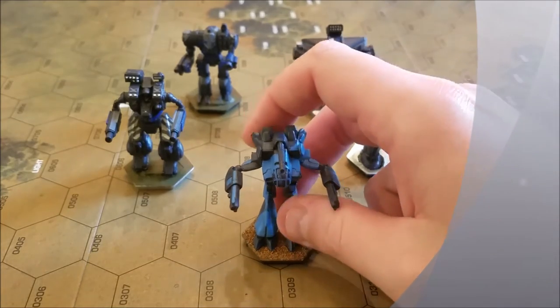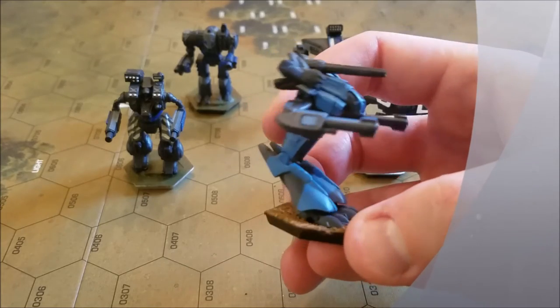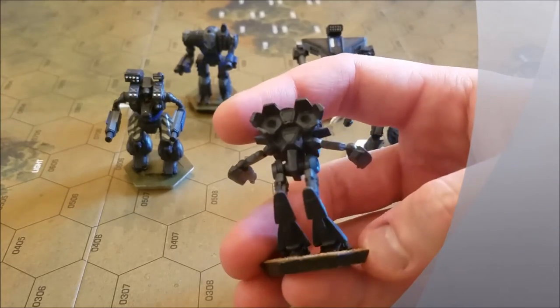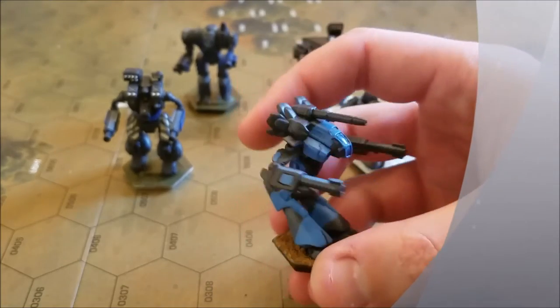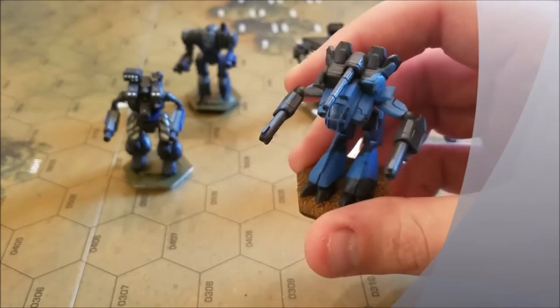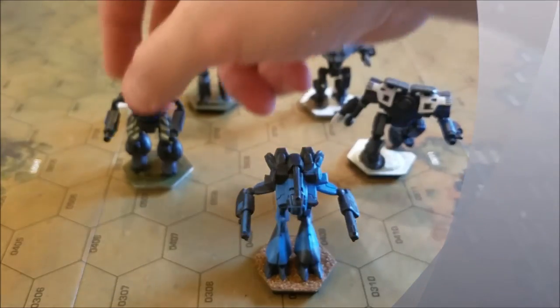I have the Marauder 2 up front — this was actually the very first mech I put together, though not the first one I painted. I just wanted to experiment and give it some random colors. The back isn't too lit up but the blues kind of go all over the place, just kind of asymmetrical. I'm very asymmetrical in the way I like my paint jobs.